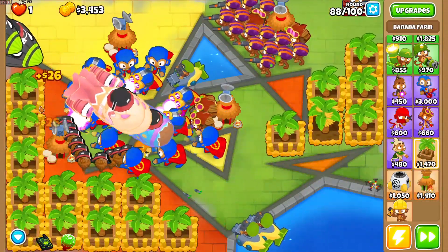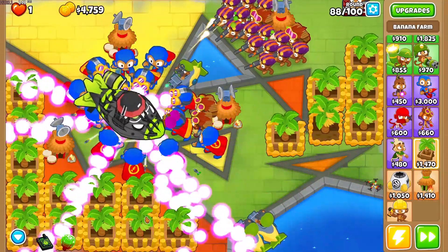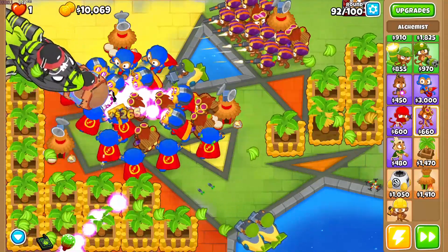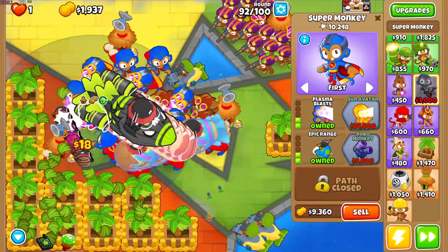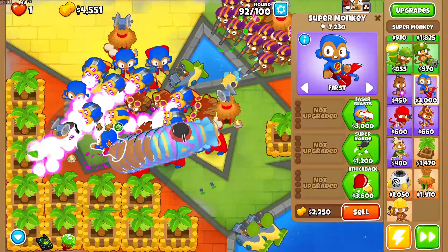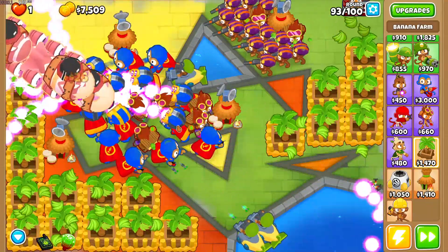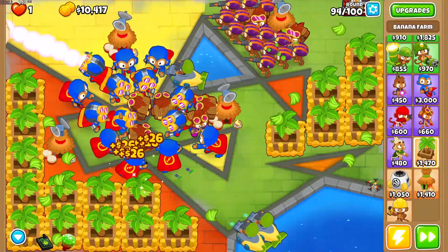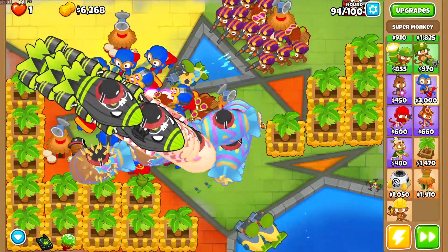We're out of money now, but we have pretty much all the farms we're going to be able to get. There are a few other spots, but to make farming easier, having only two spots to really look at is going to be quite important. We're on round 92 — a few of the DDTs have been killed, but obviously we are far, far from done. We're going to need to continue to keep building our plasma monkeys. The sniper monkeys are going to be decent at killing the DDTs. Round 95 might be a bit challenging, but I think round 98 is still going to be our biggest challenge.